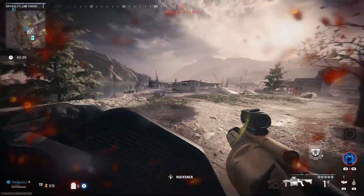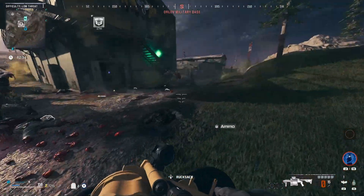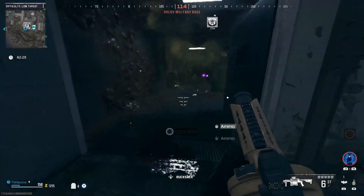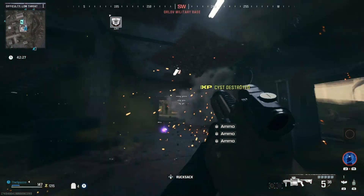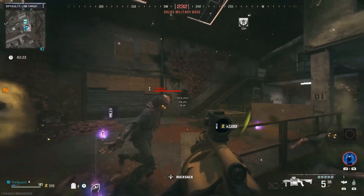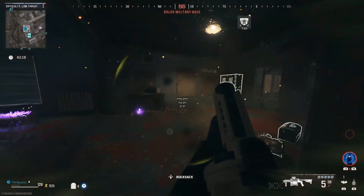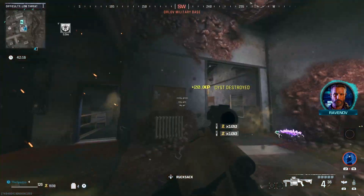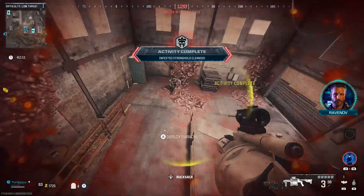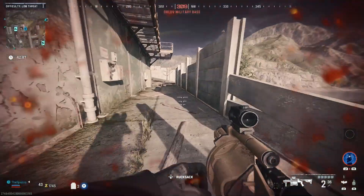Let's go ahead and throw a plate on real quick. The RGL is OP in Zombies — I'll say that 100%. There's some points up top. Infestation destroyed! Let's play it up — we are pretty low on health.